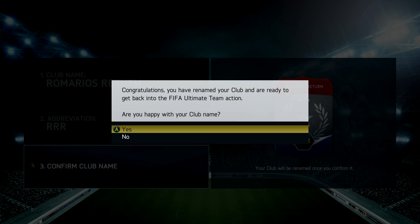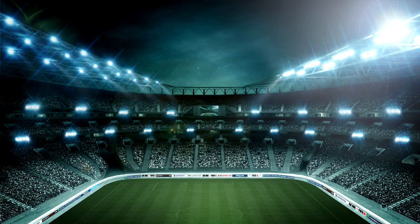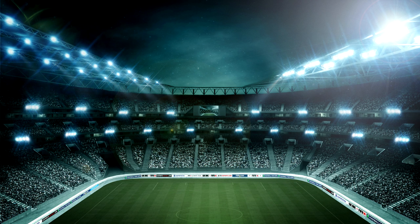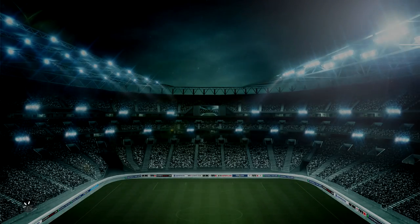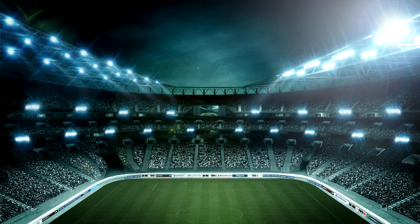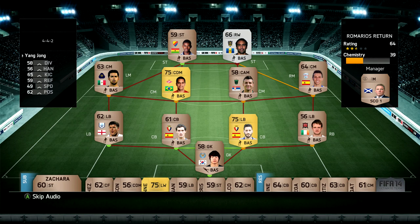As you can see here in the background, we're basically just starting up a new account on Ultimate Team. We've called it Romario's Return and this is the starter pack that I get given. Once it rolls round, you'll be able to see the players I get right from the get go. As it loads in, we get ourselves 3 gold players.